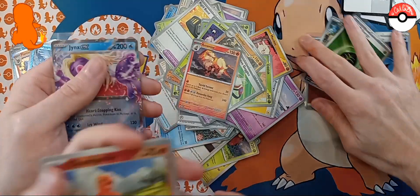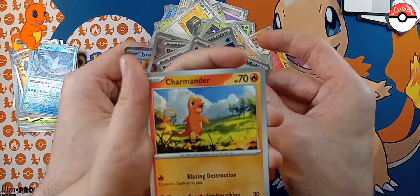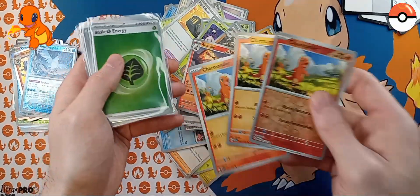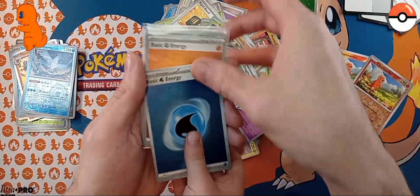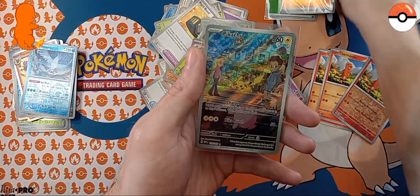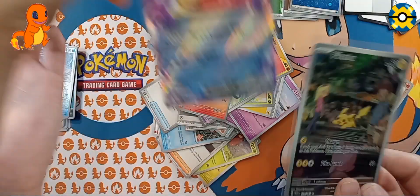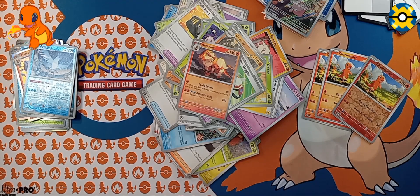Guess what we have: one, two, and in the last pack we have another Charmander. Three Charmanders! One, two, big — that's awesome. Three Charmanders, one being a reverse. So that's a win. And then we got the Grass Energy, the Cosmo, another Cosmo Energy, the Pikachu, and then the Jynx EX. We don't have those — very beautiful. We already have the other EXs. That's not bad. I'll take it. Hopefully the next eight packs are amazing.